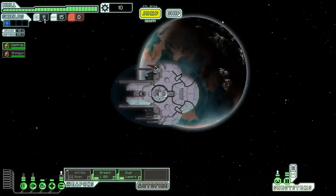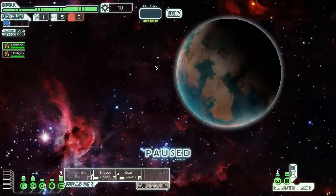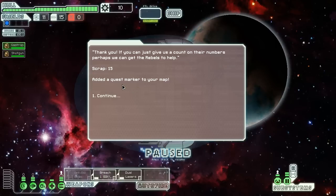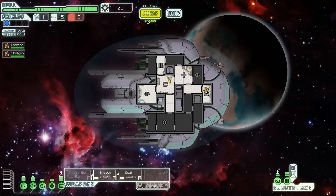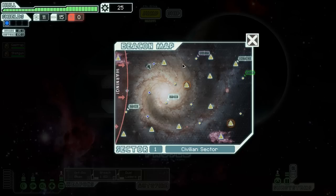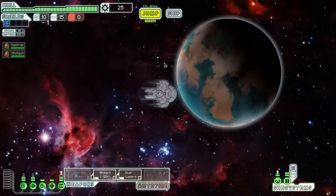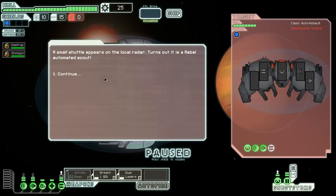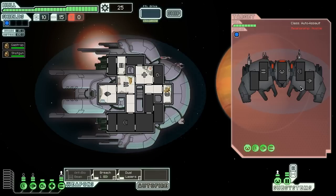And let's continue on our way. Hopefully get into a fight soon so I can try and go over this slug strategy. Rebel Automated Scout — we're not going to be able to show off the strategy with this guy.